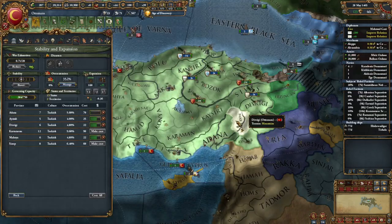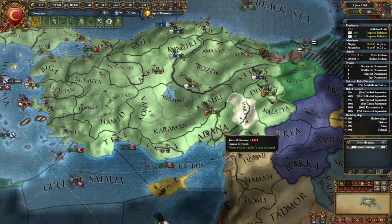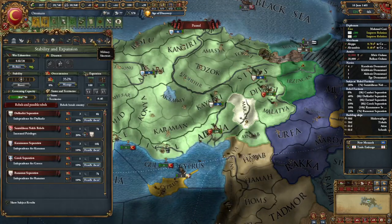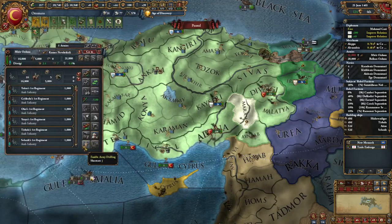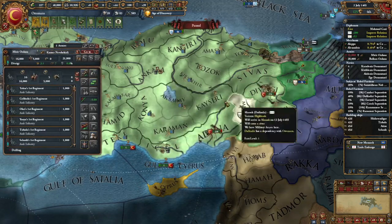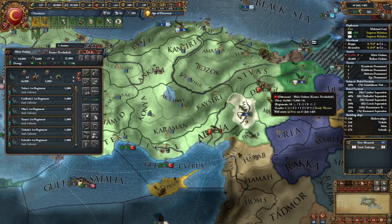That was a pretty easy war. I just went and curb stomped the would-be Persians, destroyed the southern and northern people, and now I have the Crimeans as a puppet. I also have two other puppets — the white state in the middle of my territory and the green state that borders it. Maybe the Mamluks will die next — I'll have to decide.